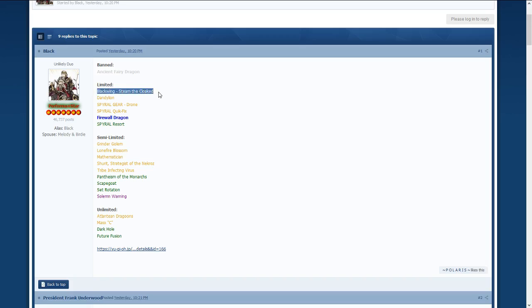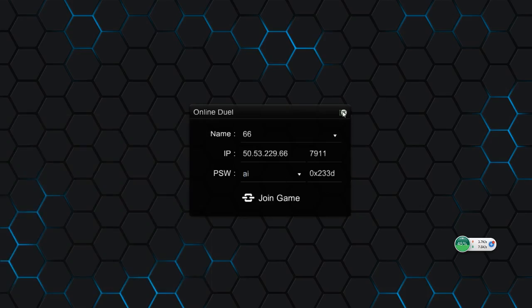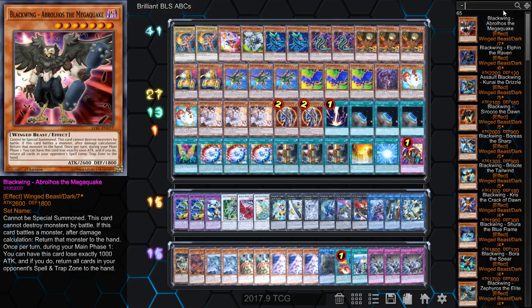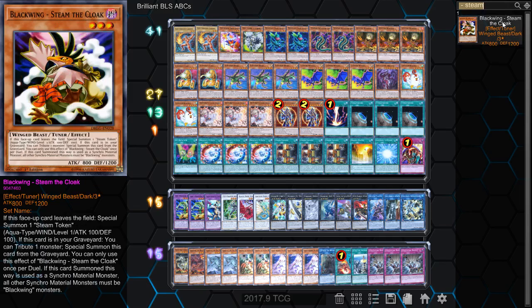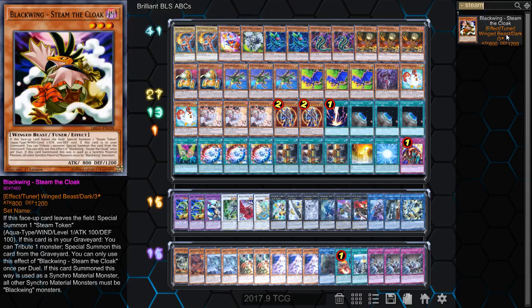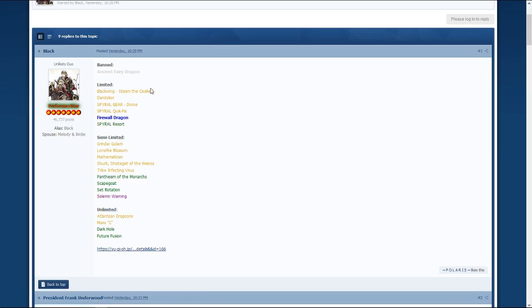For limited, Blackwing — Steam the Cloak. Let me pull this up on YGOPro real quick. It's called Blackwing — Steam the Cloak. It's a token generator — I love the artwork on YGOPro cards. If this card leaves the field, special summon a token; if it's in the graveyard, you can special summon it. It's pretty good for synchro. It's a token generator for links, hasn't really been abused. Dandelion to one — we have Dandelion at one in the TCG, still good in hyper synchro decks and abusable by links, so that makes sense.